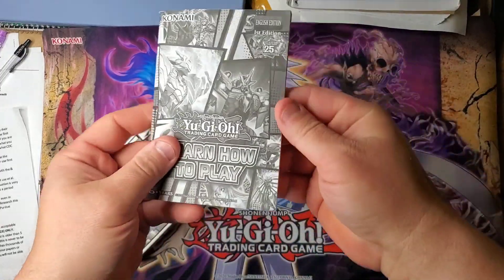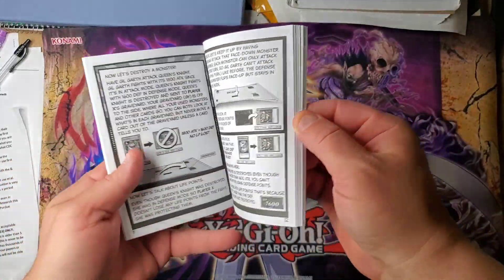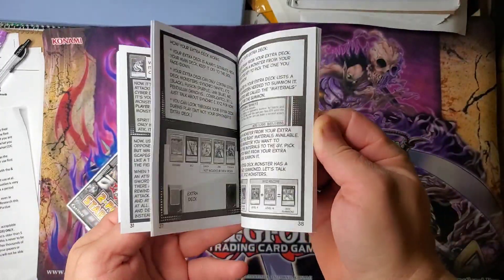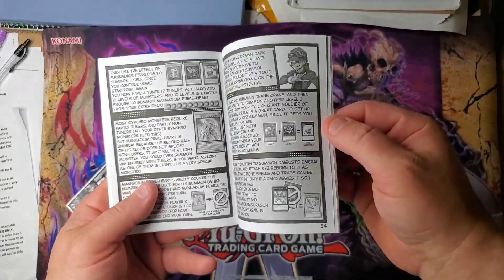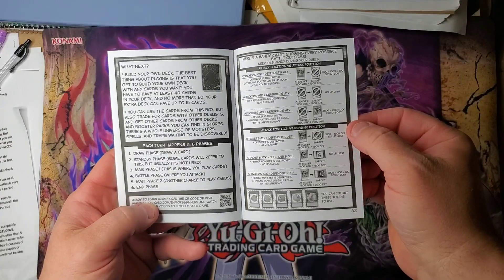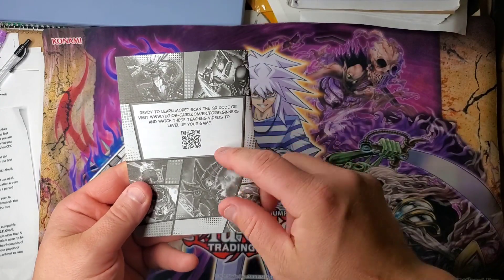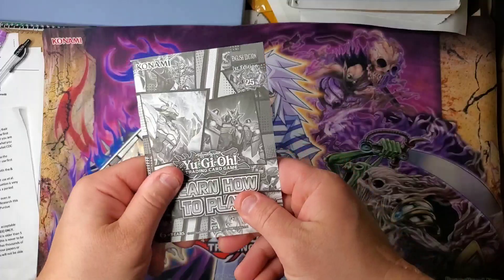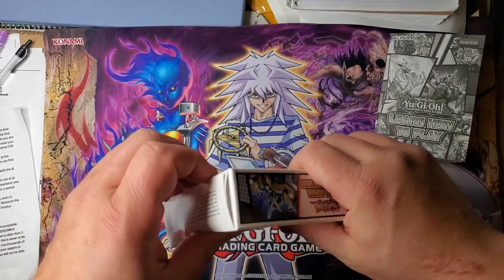There's your comic book. It shows you what you can and cannot do through the comic, it shows you your phases and even has a scan code. That's pretty cool. Alright, let's see what kind of decks we get. I guess we open from the bottom.